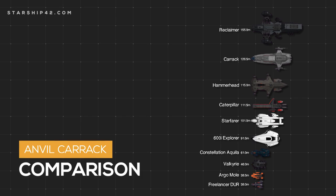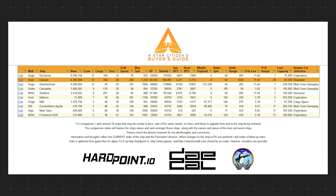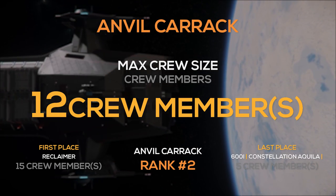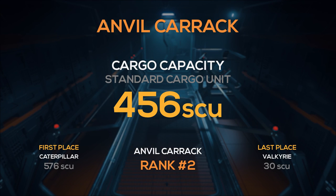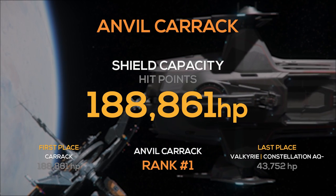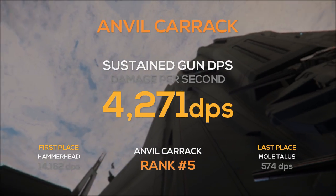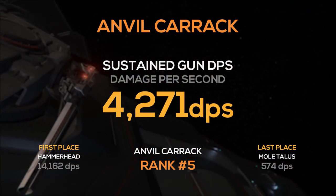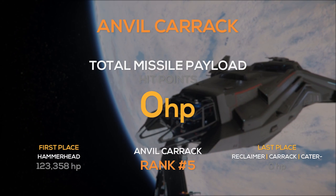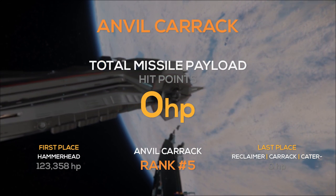For comparison, I've selected 10 ships. The Google Sheet document with the data is linked in the description. The Carrick comes in at around 4.4 million kilograms, has a max crew size of 12, and has a cargo capacity of 456 SCU, coming in second place. It has over 63,500 hit points across its body, ranking first, as well as shields that can withstand over 189,000 hit points of damage. It has a sustained gun DPS of almost 4,300 and a burst DPS of almost 4,700, both taking 5th place. The Carrick does not have any missiles, as well as 5 other ships on this list, so it ties for 5th.